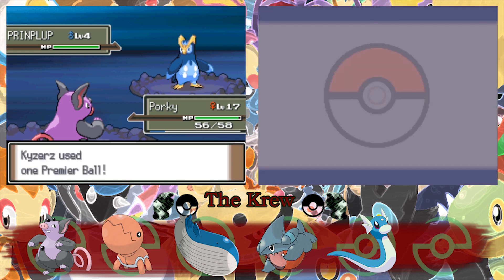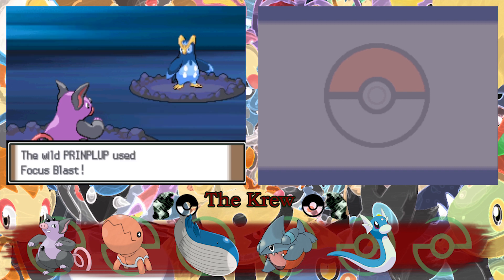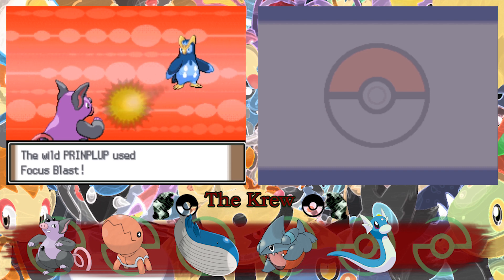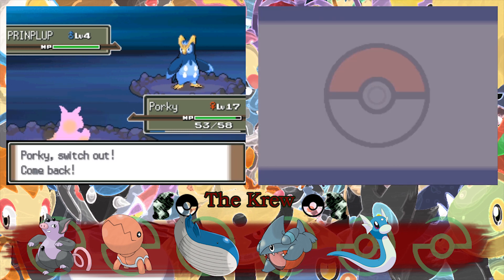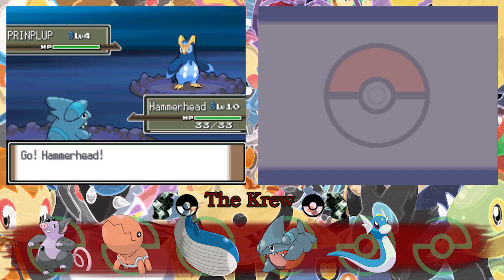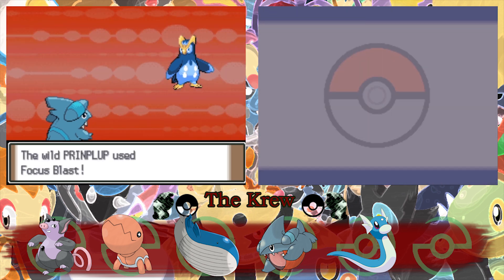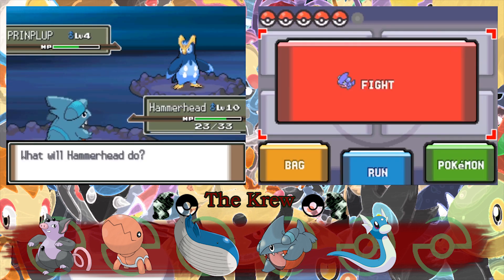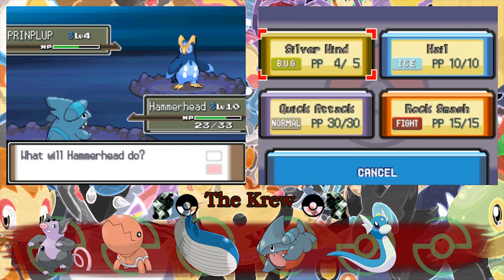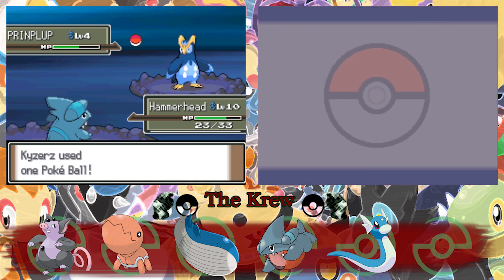Oh my God, no way! Come on! Oh, two shakes — come on! It knows Focus Blast — oh, that's such a good move! Since it only has Metal Claw and Focus Blast, let's send out Hammerhead and see if we can weaken it with Silver Wind. Because Gible is a physical attacker, so Silver Wind shouldn't be too bad. Oh, that did a lot more than I thought. Do I risk another one, or should I just throw a Pokeball? Let's throw another Pokeball — I'm worried that if I do another Silver Wind, it's going to crit and kill it.